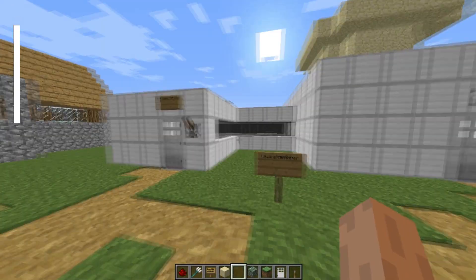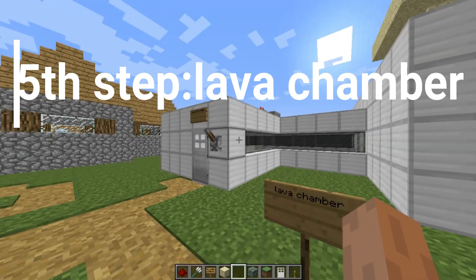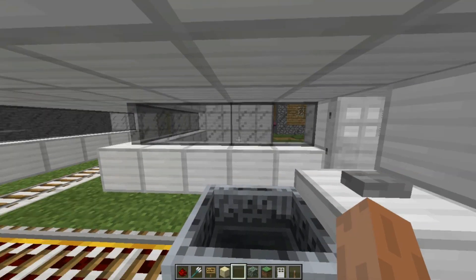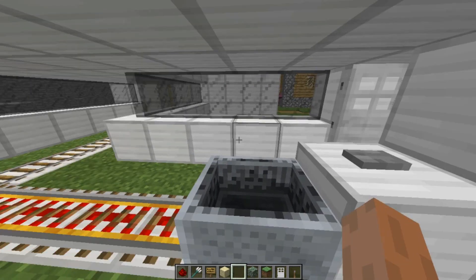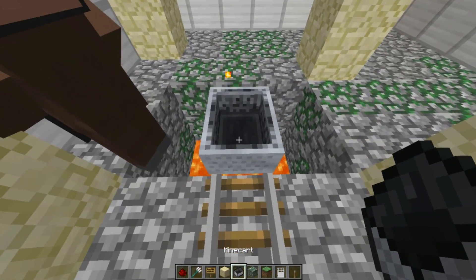In the 5th step, create a lava chamber to decrease crime rate and kill other parties. It's all simple — place a minecart here and a villager in it; it will go to the lava and poof, corruption is gone.